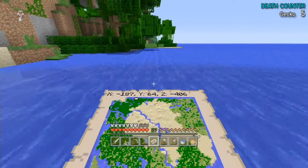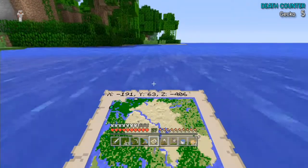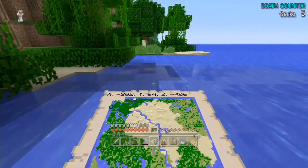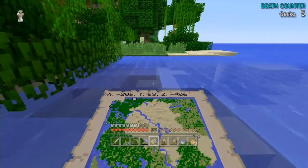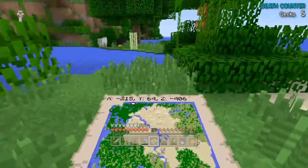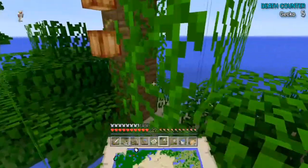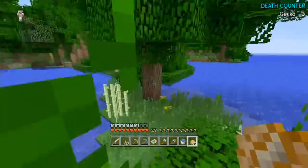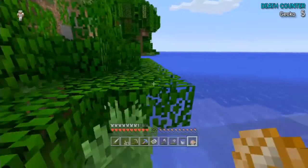Me and Panther found a cliff and he tried to punch me off, but I couldn't fall off because it was the end of the world - it was quite funny. Right, I'm going to take these cocoa beans as well. They're absolutely useless but - cookies! Well, it's good to have a little bit of everything.